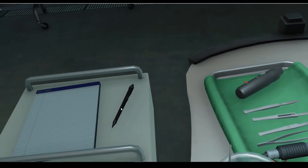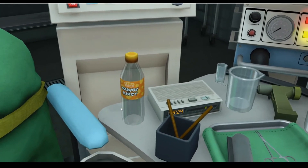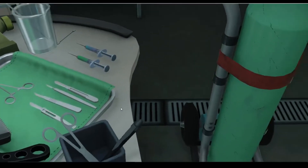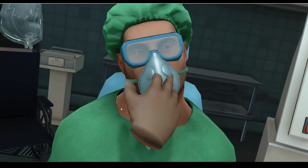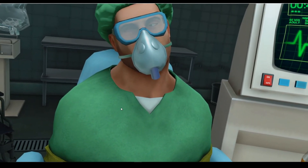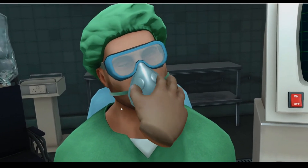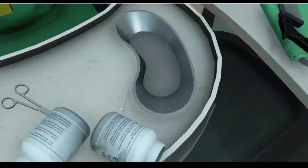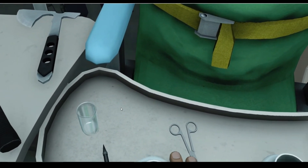Welcome back to another video. We are continuing with Surgeon Simulator today. I finally figured out how to change the operation from my last video. So in this one we are doing an eye transplant. This guy right here ain't looking too good — his eyes are all messed up. You have a lot of cranial nerves which control your eyes, from movement to vision. Look at this, his eyes are rolling back and forth. Is this an eye transplant? I hope it is. Where are my eyes? Oh dang, I have two bottles of eyeballs!